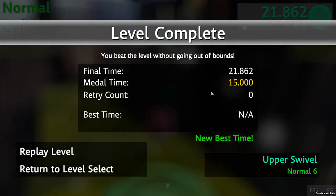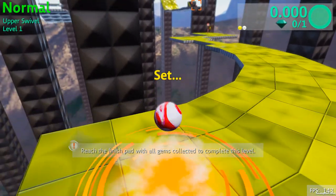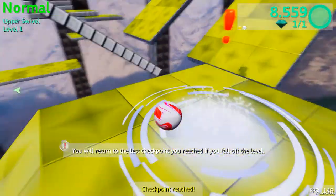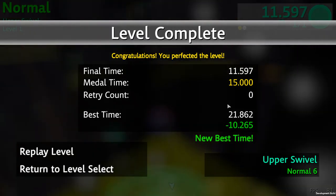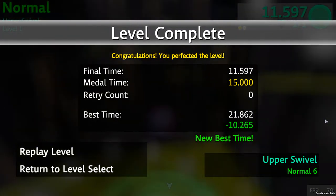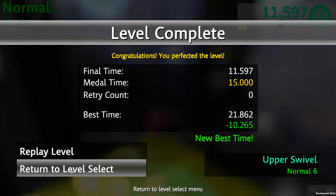After you complete a level there will be a hint displayed on how to finish the level to get the yellow perfect rank. I'm going to show you how to get the yellow perfect rank — it requires a super jump and hitting checkpoint A4. The medal time to get yellow perfect isn't that hard but still requires fair balance in difficulty.